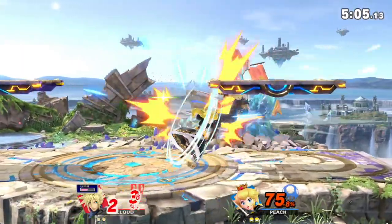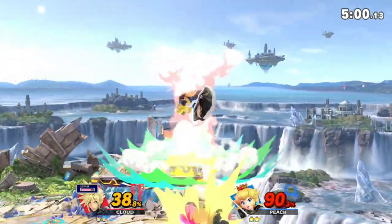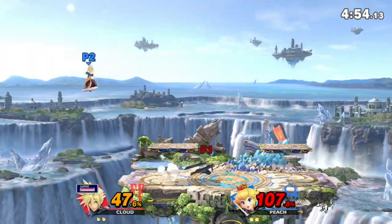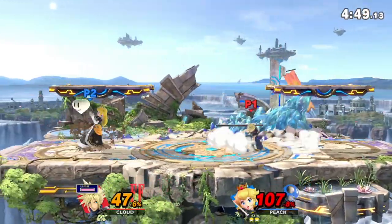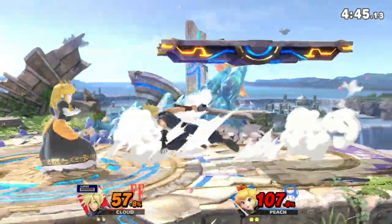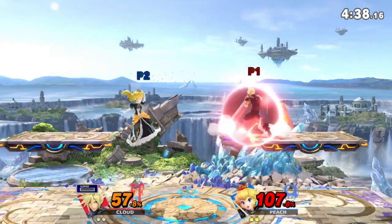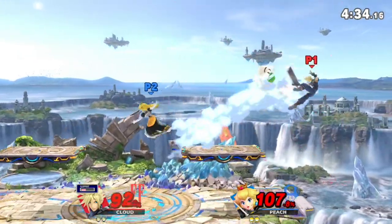Just trying to maintain our lead here. I did aggress a little too much — overcommitted with that down air and ate that 38% combo for it. But we're still holding a pretty decent lead here. I jumped into up smash, which is still a great option to get kills and cover anti-airs. At this point, I'm pressing way too many buttons and throwing out way too many attacks — I'm too desperate to get the kill, so I'm throwing a lot of stuff out and getting punished for it.